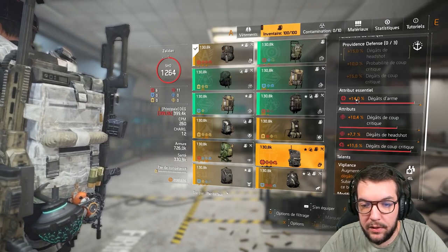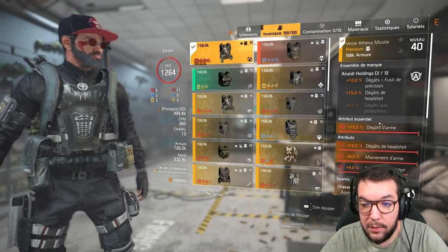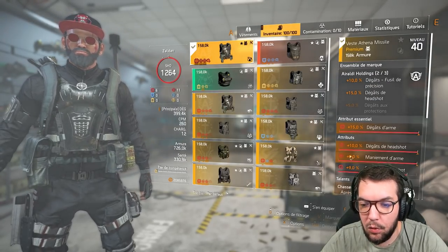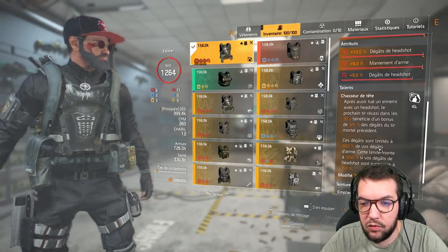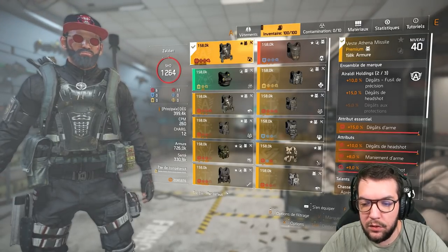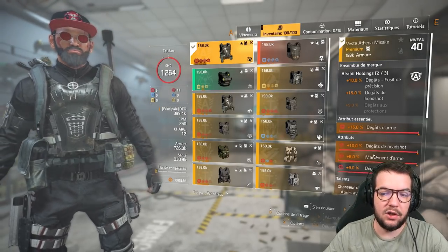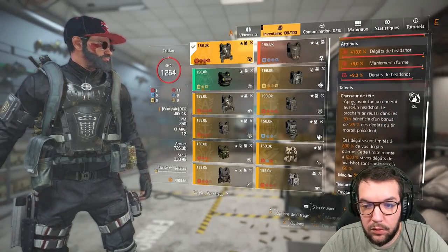On va aller voir mon torse — merci Raken qui m'a trouvé ça hier soir en stream. Le torse est très beau, sur lequel j'ai mis le talent Chasseur de tête. Ici on a 15% de dégâts d'armes, 10% de dégâts de headshot, et en mod 9% de dégâts de headshot. L'objectif de ce build c'est d'aller chercher des dégâts d'armes et des dégâts de headshot.